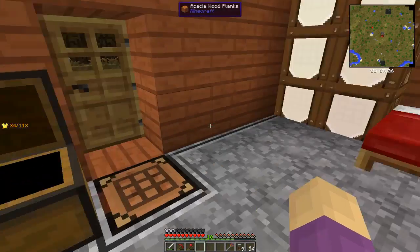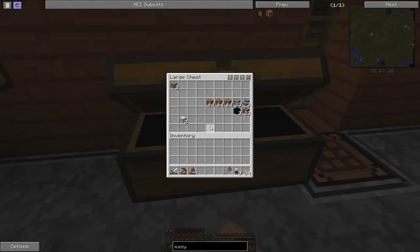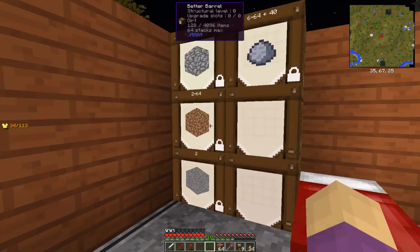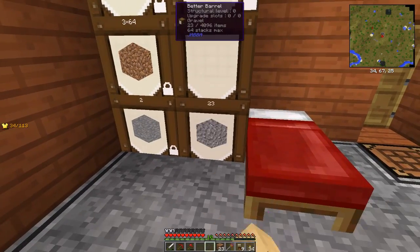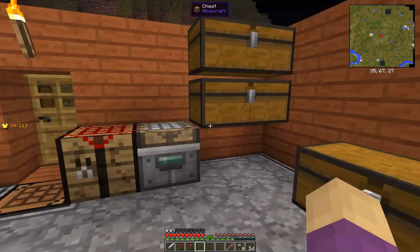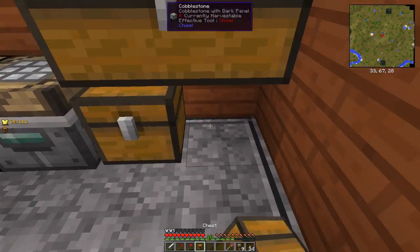Which means now we can store 19 stacks — there's still more downstairs somewhere. Let's organize: dirt, smoothstone goes right there, a stack of dirt, gravel, and we're probably going to end up with a fair amount of marble. Raw resources right next to the bed.